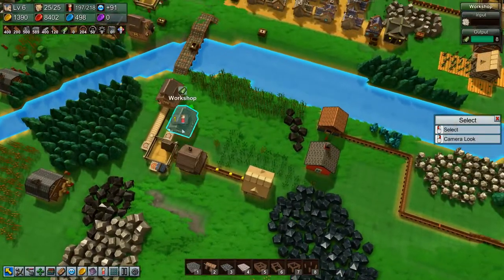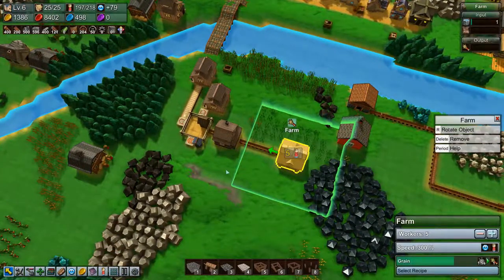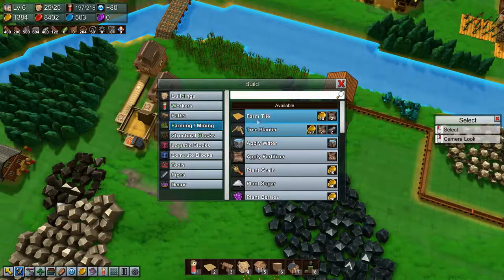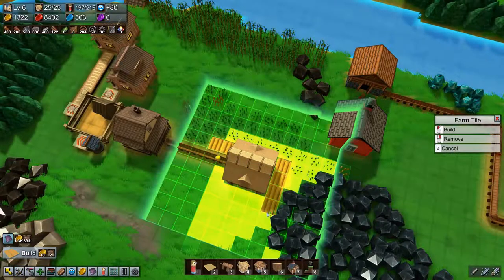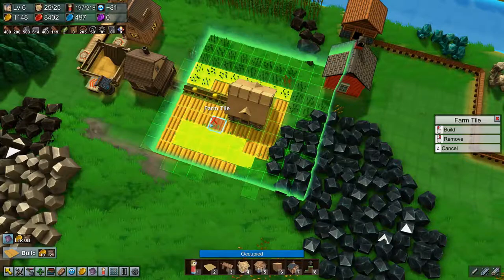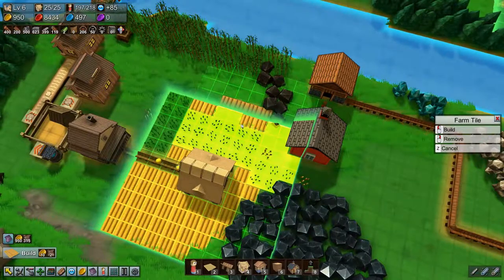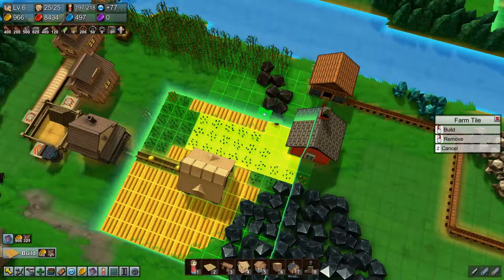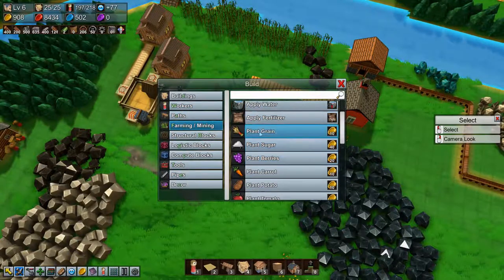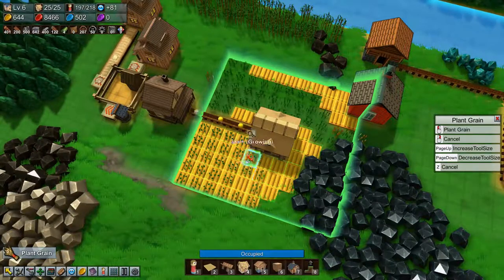Welcome back to Factory Town folks. We are in dire need of cloth and the problem is that this farm is not outputting fast enough because there's not enough grain. So we are going to put in some farm tiles and plant some grain for this farm. We'll do these areas as well and plant grain there, which should help our cloth situation quite a bit.